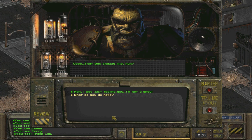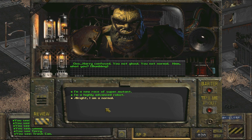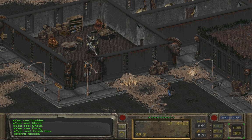What do you do here? Lou tell me watch place, not let no one in, not normals most - take normals to the Lou. But I'm not a normal. Harry confused - you not ghoul, you not normal. What you? I'm a new race of super mutant. No - Harry know you not, not like you. Why didn't I save? Damn it.